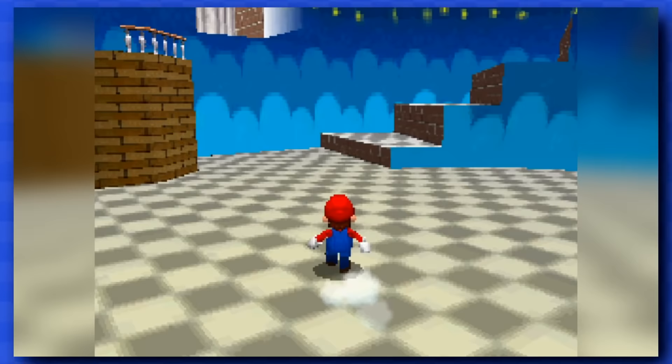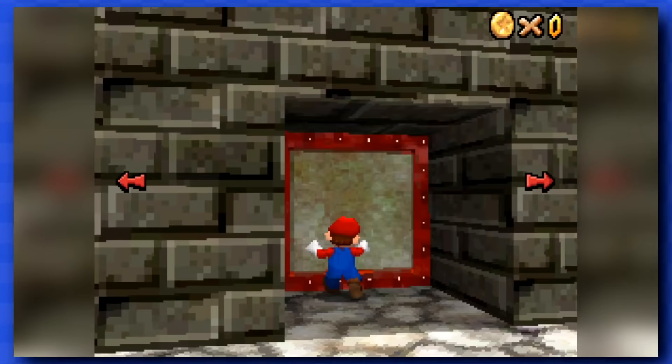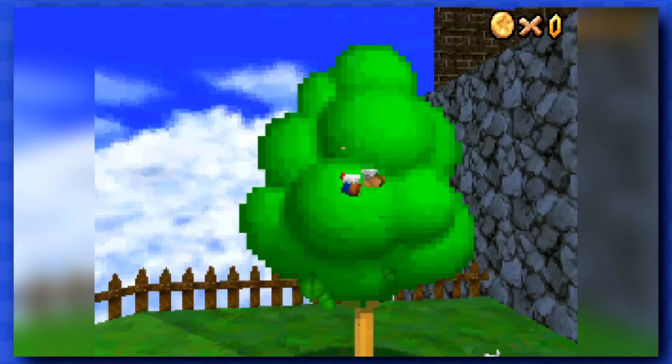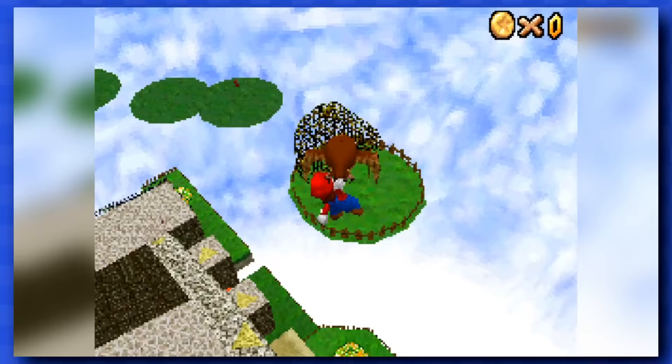So there's this star in Wet Dry World where you push around random crates to uncover secrets. Just watch out for the boxes, as they explode into tons of yucky coins. I also forgot to visit my friend The Old in Whomp's Fortress for an easy coinless star.